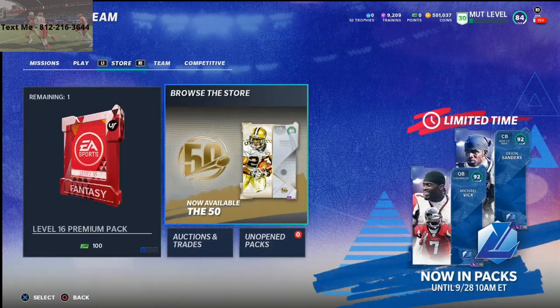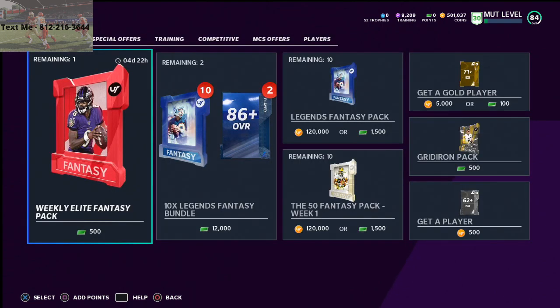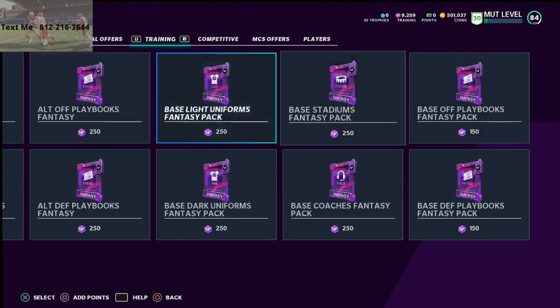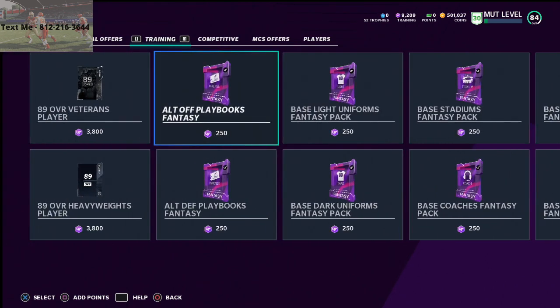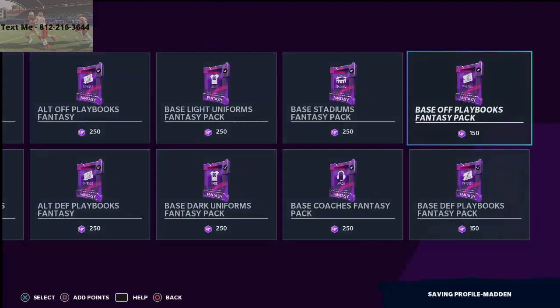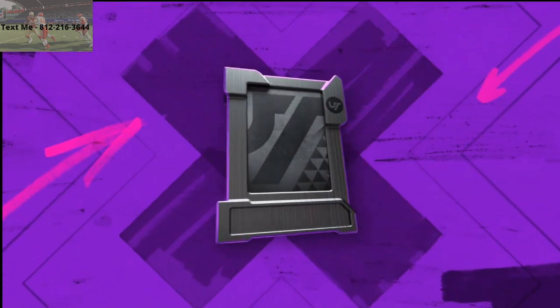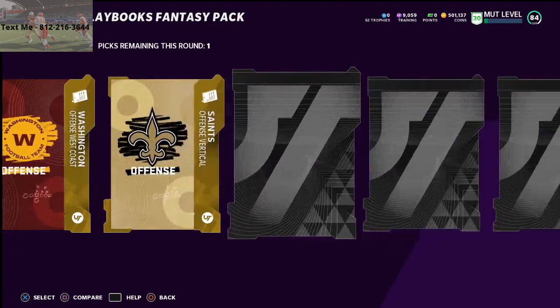If you pull good power-up cards you can auction those off, and I've heard that the odds of getting better players in packs are going up significantly. Now one last method I want to cover — if you go to browse the store and you have a plethora of training points, I have 9,000 training points right now. I would recommend doing either these alt offensive playbooks fantasy packs, all defense playbooks fantasy packs, or just these base playbook fantasy packs. Let me show you what's going to happen — I'm going to buy one with 150 training.